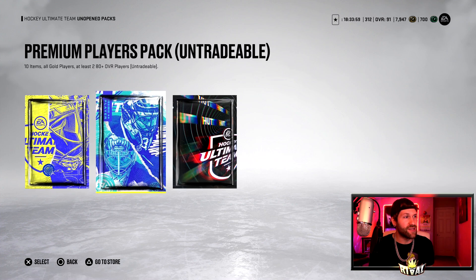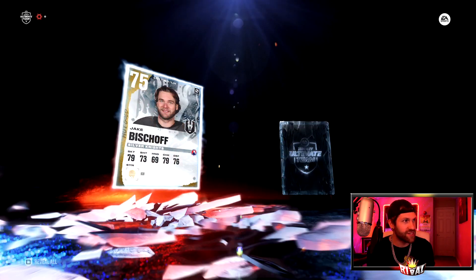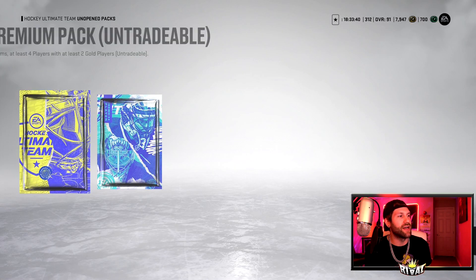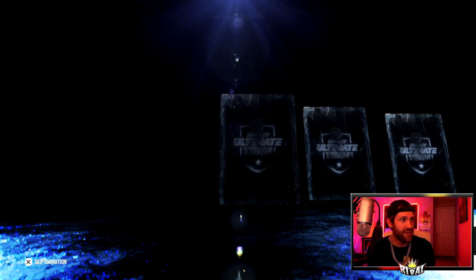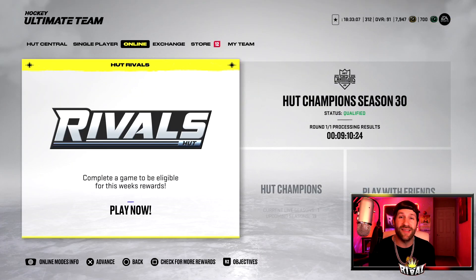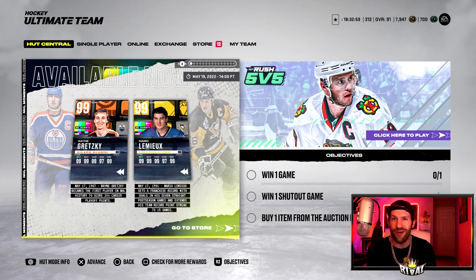We do have a few unopened packs — these are no Superstar Packs by any means, but this is how we're ending the video. We have a 2 Gold Player Pack, a Premium Pack, and a Premium Players Pack. We'll start with the 2 Gold Player Pack — this is where you trade in 8 Silvers. Nothing this time, that is okay. Next up, the Premium Pack. I hope you guys enjoyed the video — if you did, make sure to smash that thumbs up. Nothing in the Premium either. Drop a comment below, subscribe if you're new. If you guys enjoy Hockey Ultimate Team content, this is the place to be. Maybe tomorrow we get a 99 purple. I will see you guys tomorrow for those awesome packs — not sure if we're going to open Rivals and HUT Champions all tomorrow, it might be better waiting until Friday. But if you guys want those packs tomorrow, let me know in that comment section. Peace out.